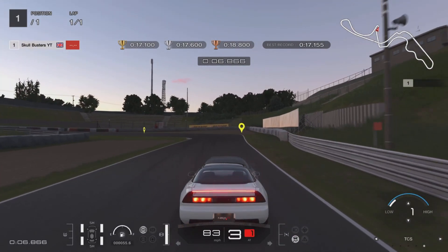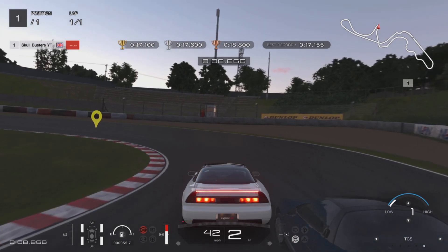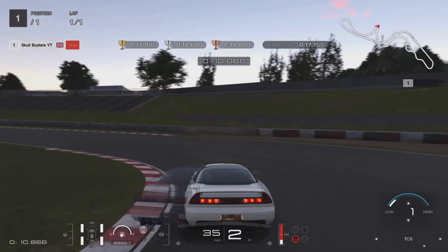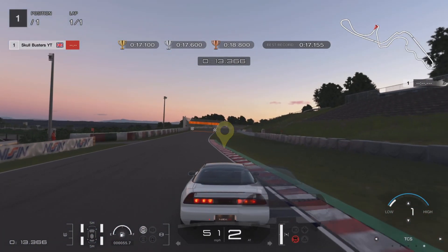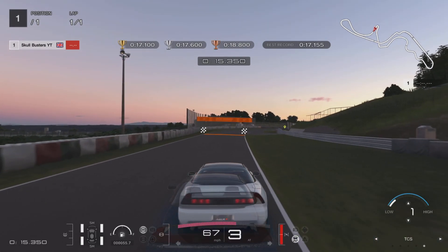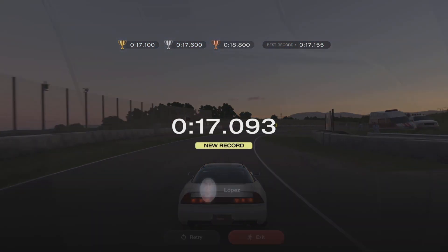Brake there, keep braking heavy, drop it down, then off the brake, roll the car, feather the gas — slight touch — then go for the accelerator. Don't go too early because it'll make the back end step out and you'll lose the speed. I hope this guide helps.